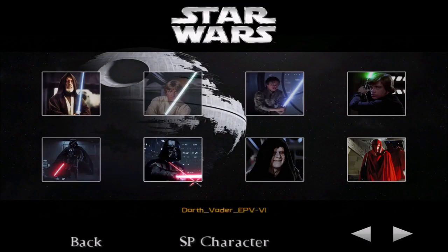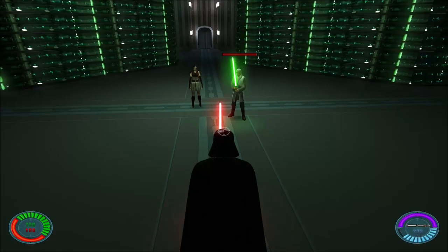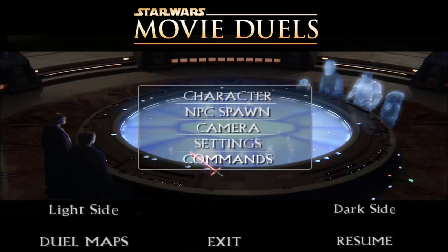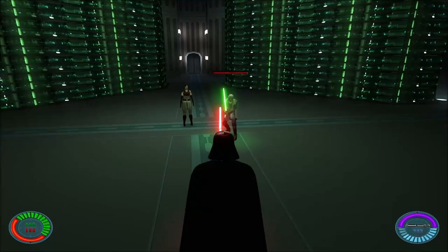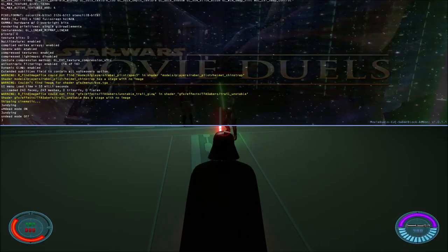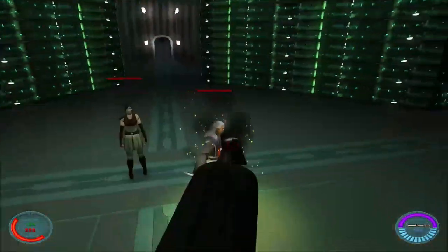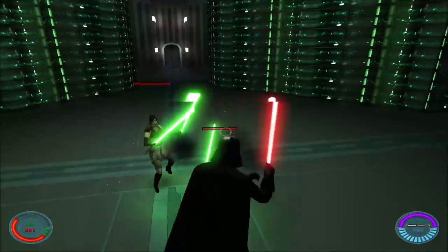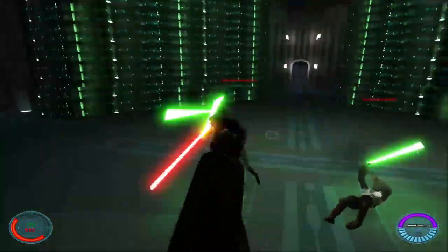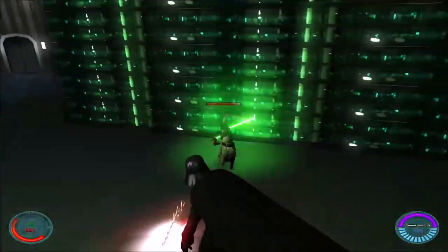I'm going to go with Vader right here — this version, because I believe this is the right version where he's got the big stance. He's at his best right here. There's no way... oh, it is working now. So the cheat's working — we got Undying on. Now at least we've got a little bit of a chance against these guys.